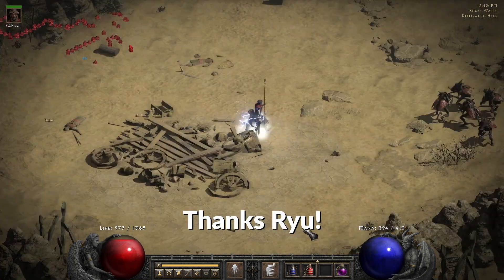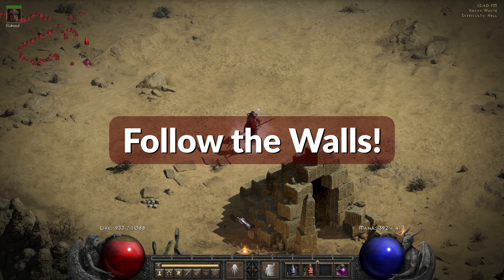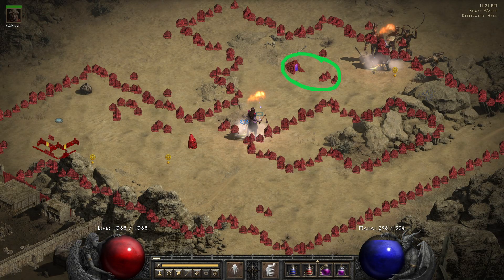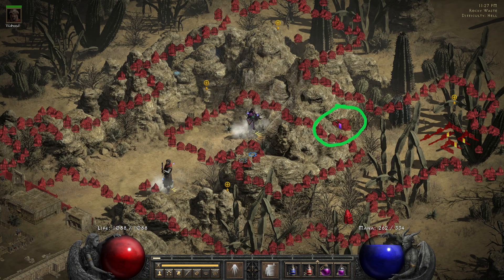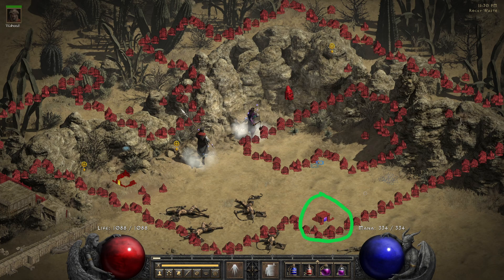Thanks to speedrunners analyzing maps, we got to know that these kinds of tombs always spawn next to the stones, whether on the edge of the map or inner walls. That makes our search way more precise and easier.